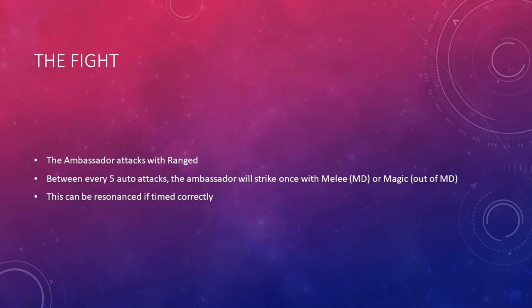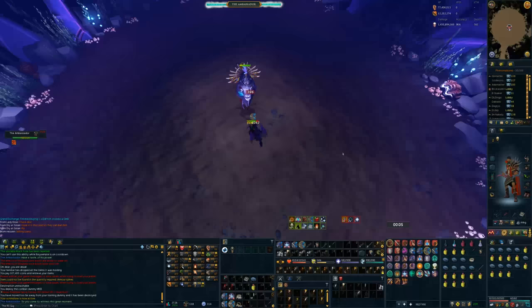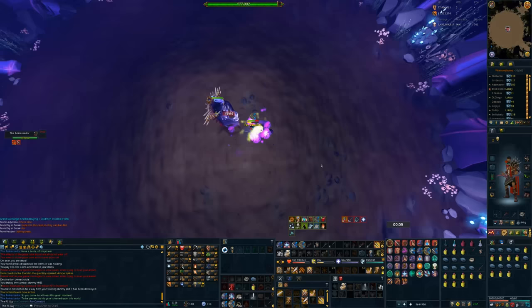Now let's look at the Ambassador. The Ambassador attacks primarily with ranged. Between every five auto-attacks, the Ambassador will strike once with melee in melee distance or with magic outside of melee distance. This attack can be resonanced, although you will have to count it for the melee hits. The magic attack has a very long animation, so you should be able to notice it in time and get your switch off. If you don't feel like shield switching, it's not a big deal, and a Prayer Flick will also help reduce the damage.